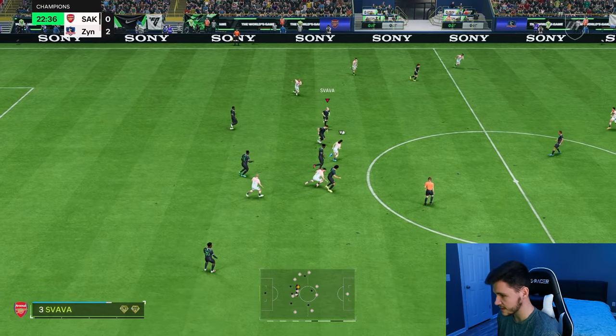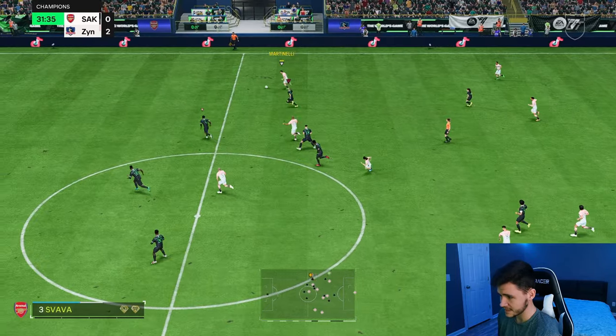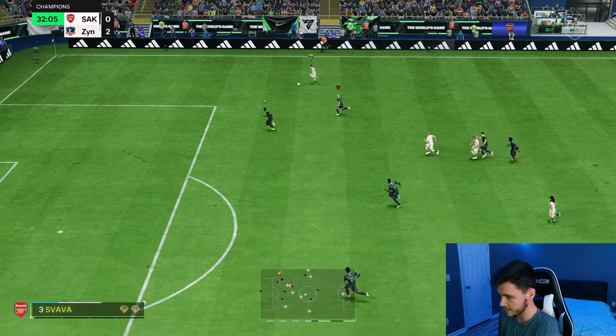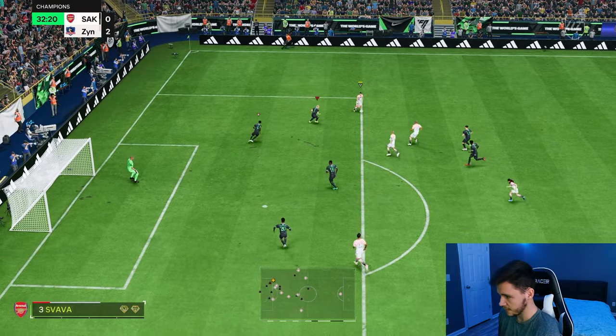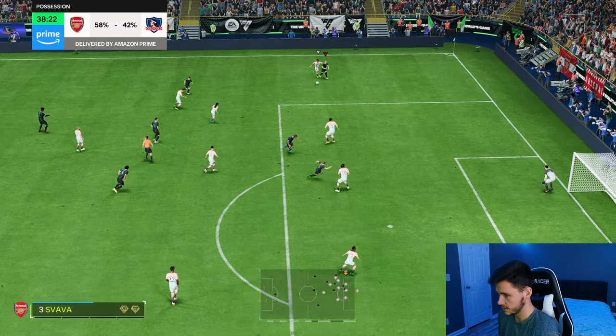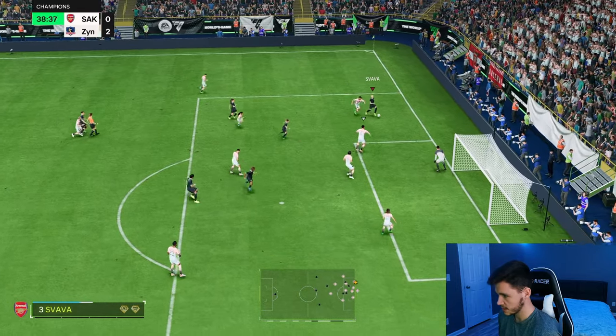Svava — good tackle again, very consistent with the Shadow. We do have to get back into position. She does have 87 stamina so I feel like she has enough stamina to make these runs. The recovery speed is quite good as well. It's a good block — we'll take it. Play it. Good ball. Good attacking positioning. Cut back, it's a good one.